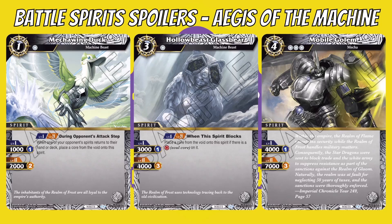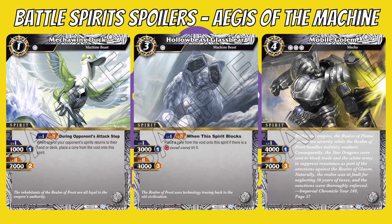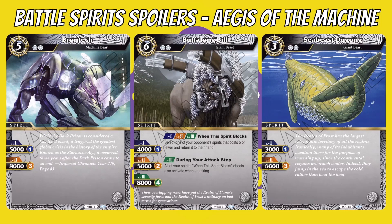Mobile Golem is a potential one-cost, skill-less spirit with levels one and two. At level three with four cores, it's a 70k beater — that's basically it for that one.